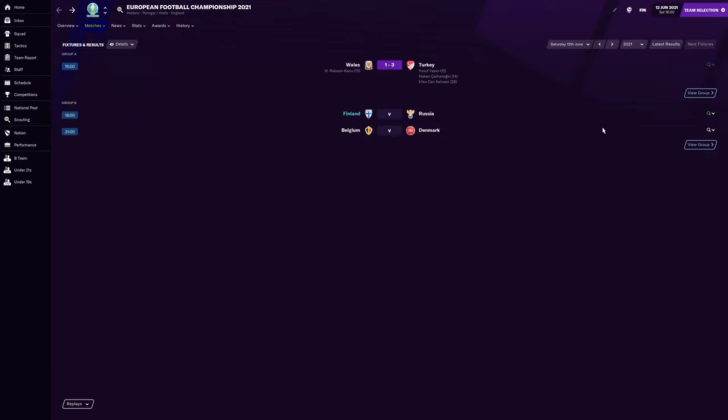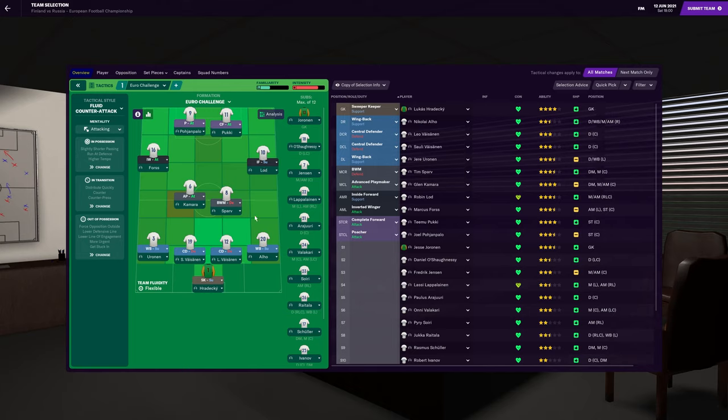Hopefully we can get through to the last 16. No webcam today — I am recording this quite late at night, so I don't want to set up the green screen and all of that. So here is the team I've gone for. We're going for the 4-2-4 because we want to make the most of the three quality strikers. We've got Harareki in goal with Alho, Valshanen and Uronen in defence. Sparve and Kamara in midfield, with Lod and Fours starting wide, and Pukki and Poyan Palo up top.